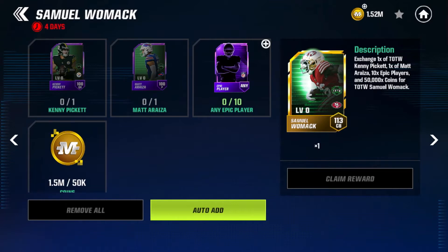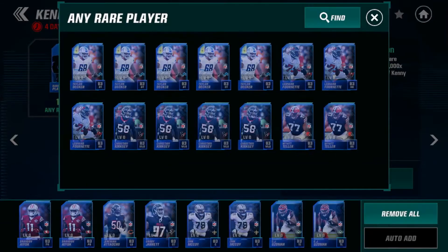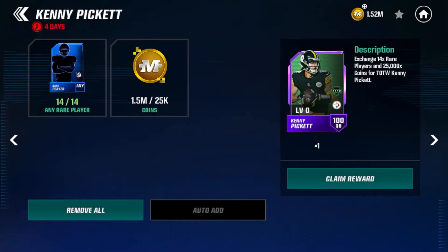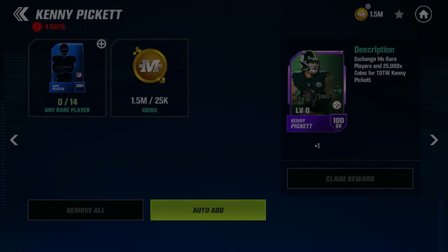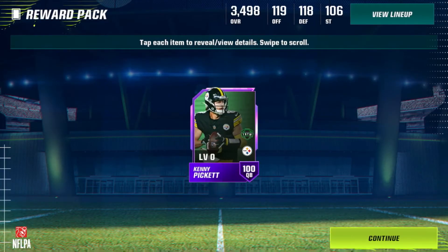First, let's build the Kenny Pickett and Matt Araza. We'll do our 14 rares and we've already got the coins, so we can claim Kenny Pickett right here. There we go — we claimed Kenny Pickett. This is our first step to building our 122 overall Samuel Womack.